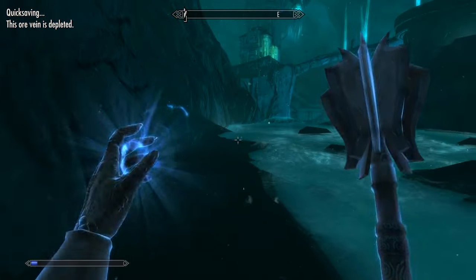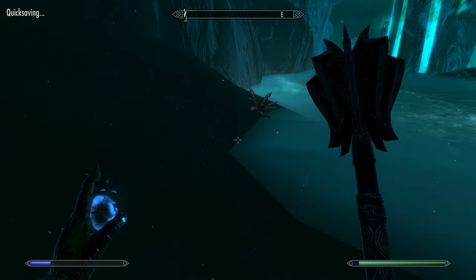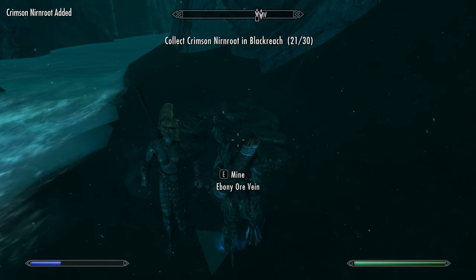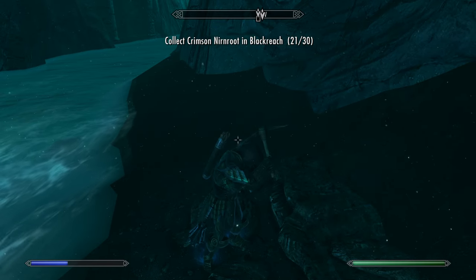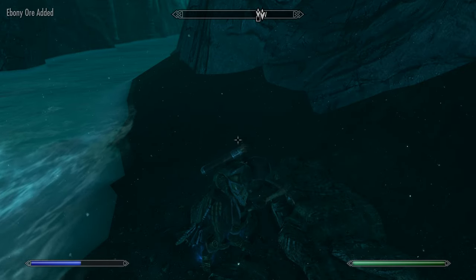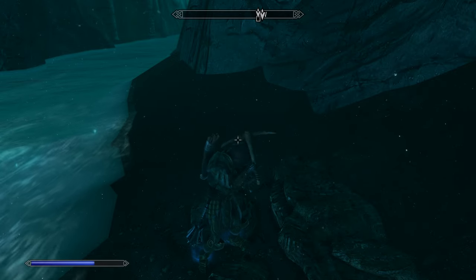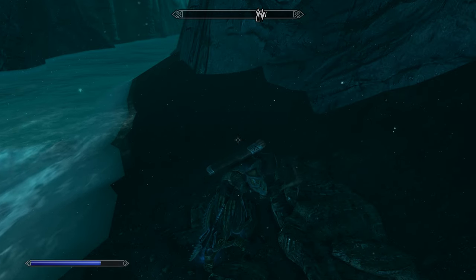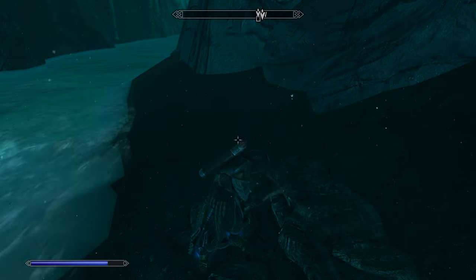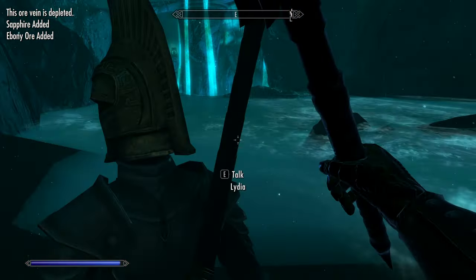I know there's a Crimson Nirnroot over here, that's why I came. There's one up there, and it looks like there's one over here too. Ebony Aura - I definitely want that. Let me go ahead and grab this first, and then quickly mine this. I could give her our steel plate armor as well - that's upgraded to fine tier I think. Definitely weighs a bit.